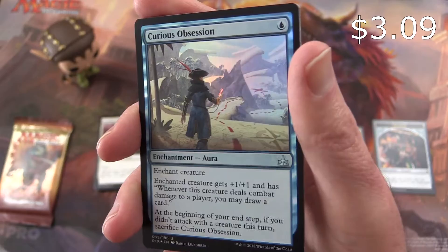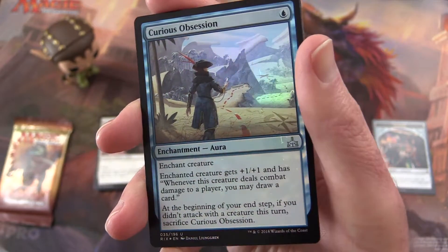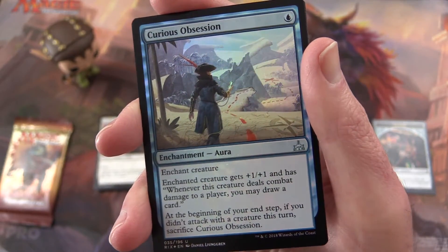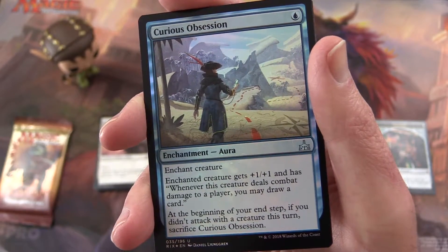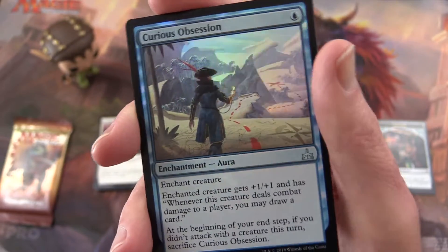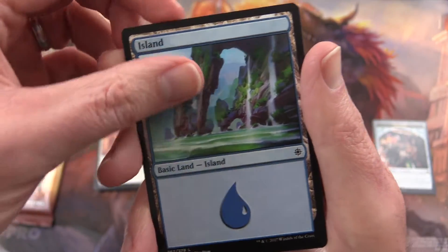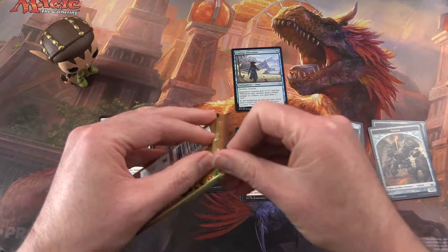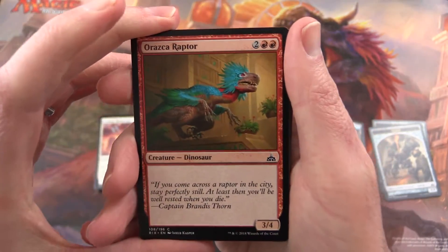Curious Obsession — Foil! This is a great pack. It's an enchantment aura for one blue mana. Enchanted creature gets plus one, plus one and has: whenever this creature deals combat damage to a player, you may draw a card. At the beginning of your end step, if you didn't attack with a creature this turn, sacrifice Curious Obsession. So you've got to keep attacking to get the benefit of that. And an island and a Golem token. I'm very pleased, Nyssa — this is great stuff. Accept my most humble apologies for my horrifying oversight. I won't call you Chandra again.